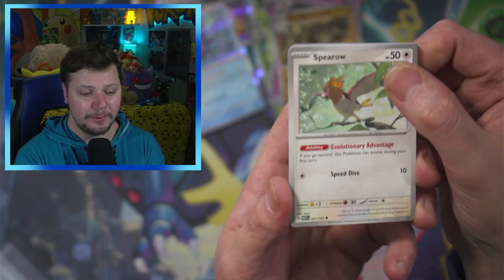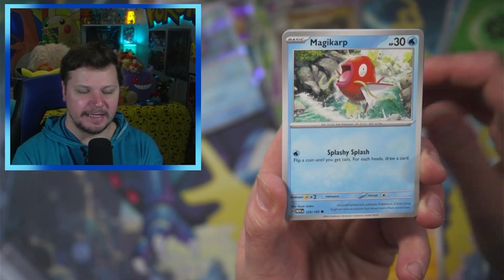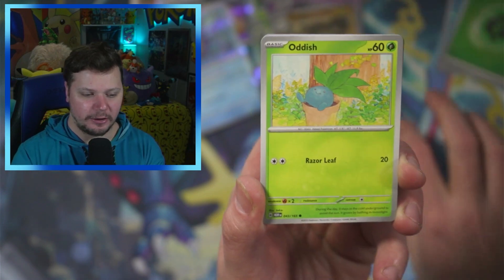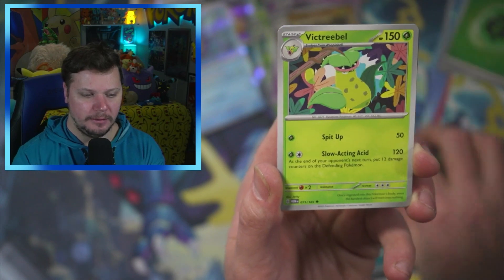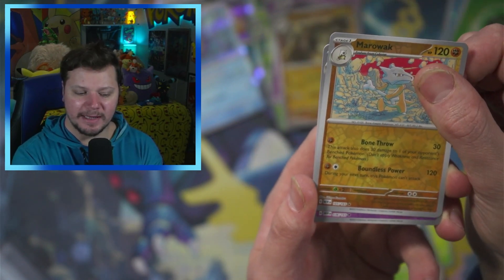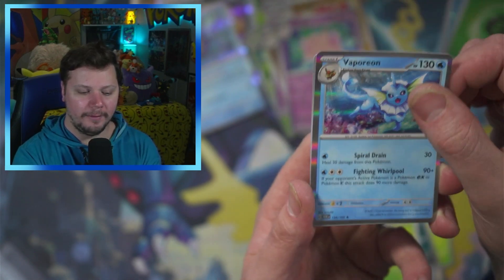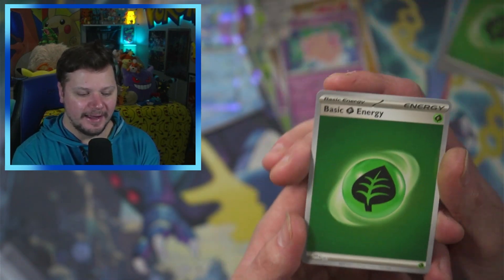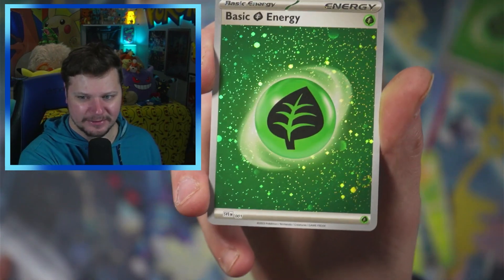We have two packs left. We're gonna slow these last packs down. We got Spearow, Magikarp, Oddish, Magneton, Nidoqueen, Victory Bell. I think I might need that Marowak reverse. We got Clefable and a Vaporeon. Another Grass energy — and there's a swirl down there! You see that swirl? Oh yeah, look at that swirl. Let's go.